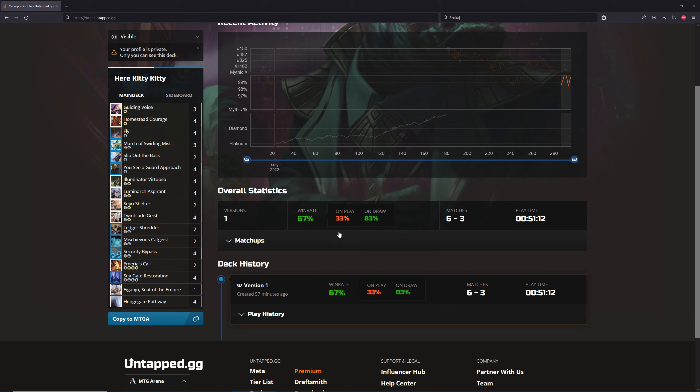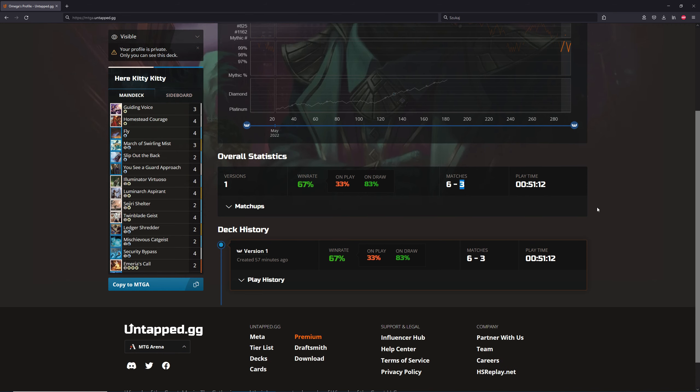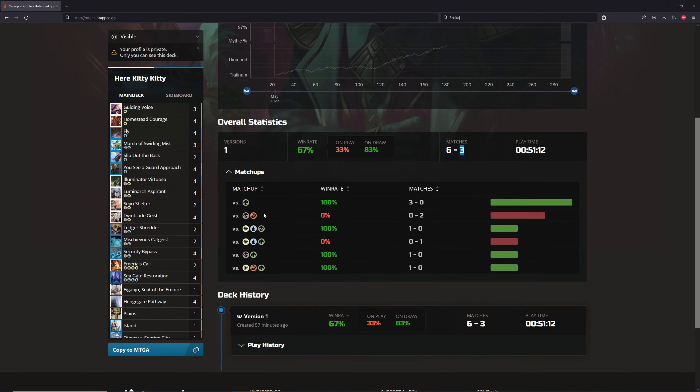Let's go into the stats — we went six and three, and I think that's a good indication of how good the deck is, of course in mythic. This deck really doesn't like to be on the draw; you definitely want to be on the play. We had some very unlucky games — most of the losses were crazy mana screws. I was ranting for 15 minutes; I didn't include those games because they were probably as frustrating to watch as to play. We mulliganed to six, then to five because we had eight lands or no creatures, and then kept drawing lands every turn for five turns.